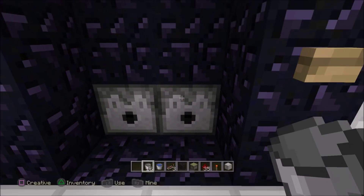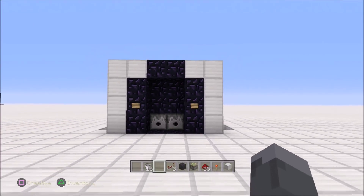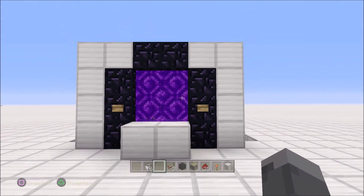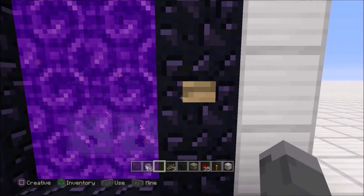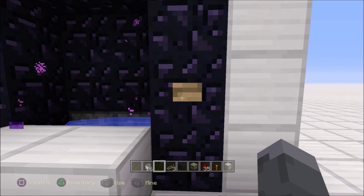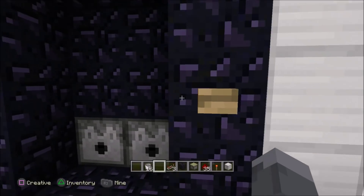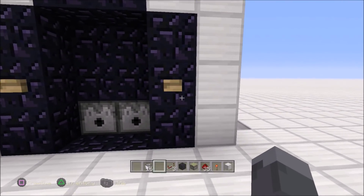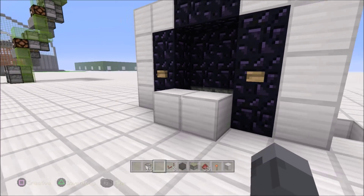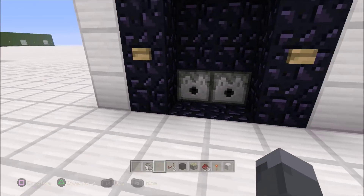Grab your fire charges, throw them in there. Grab a bucket of water, throw it in there. The only difference with this build is you have to press the off or the water button twice in a row. But for the easiness, it's not that hard. The amount of redstone you'd save and the effort just to make a double pulse — it's not even worth it.